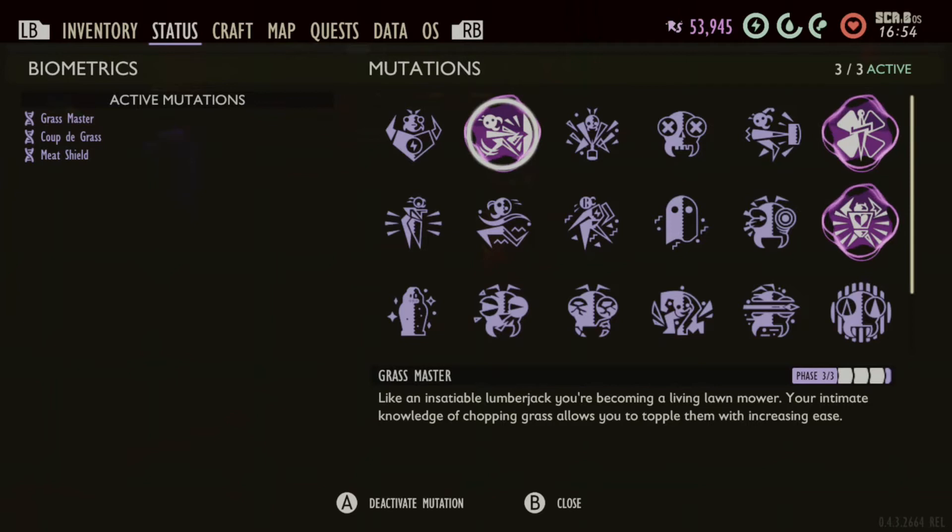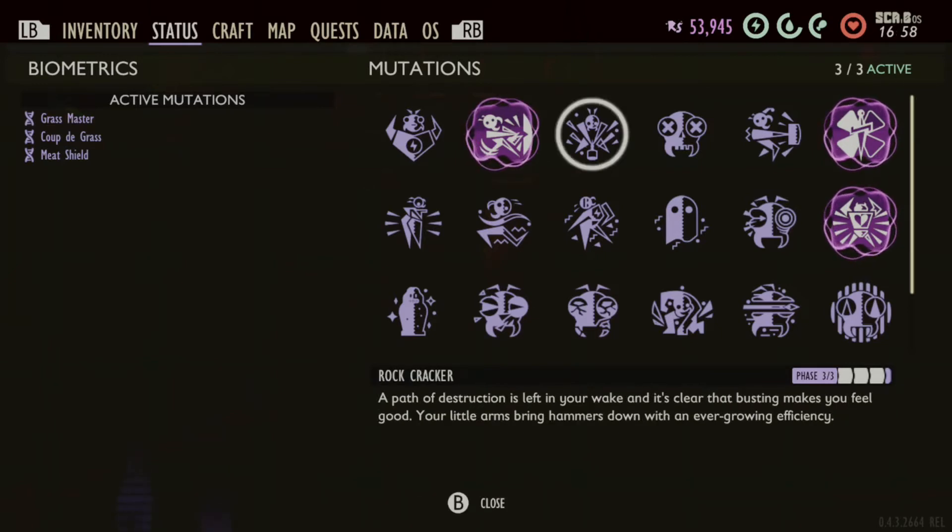Grassmaster helps with grass blades, so you can actually have less degradation on your axe, and it's a way to cut grass blades faster. Same thing with Rock Cracker. I got Rock Cracker from Quartzite farming over the anthill, but you can also use Rock Cracker for the bigger rocks to get more pebbles if necessary.